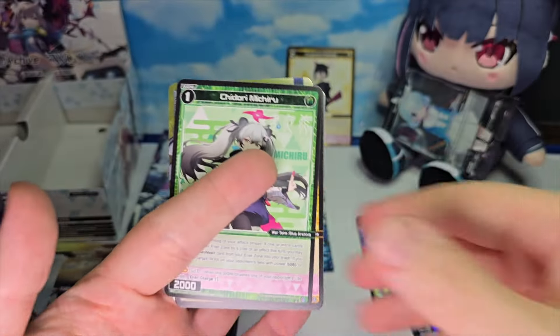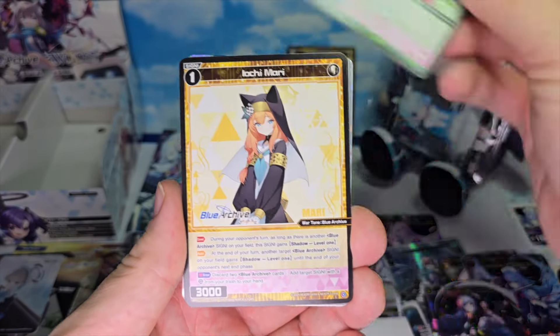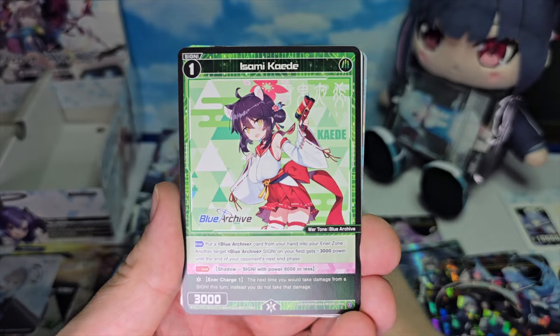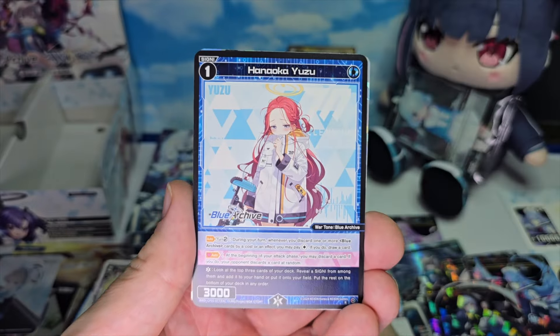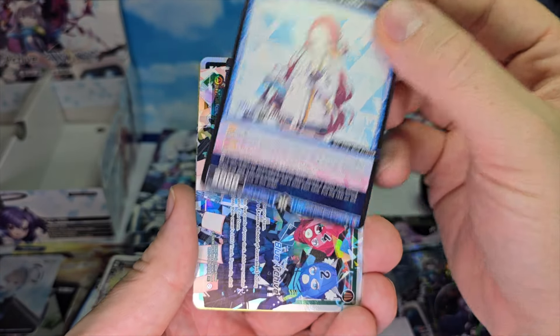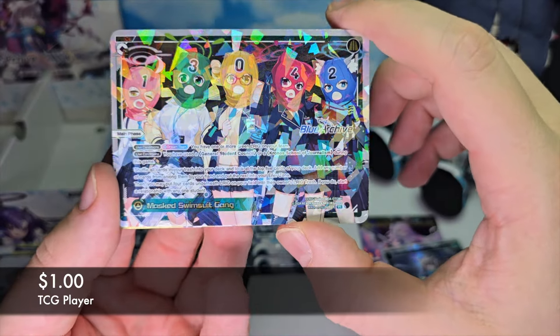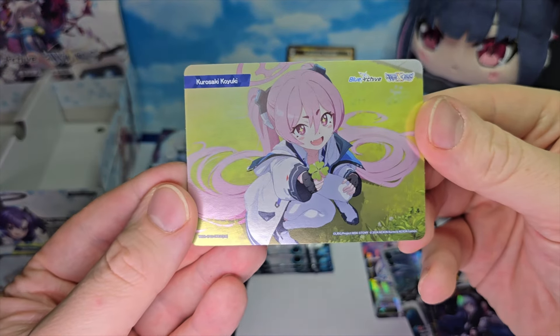On to the next pack. Chidori Michiru, Katsudate Karin, Iouchi Mari, Otosei Kotoma, Isami Kaede, Hinamiya Chinatsu, Hanaoka Yuzu. A Peace — Mask Swimsuit Gang. I do remember this from the brief time I played the game. It was pretty funny. And a bond of Kurosaki Koyuki. Adorable.